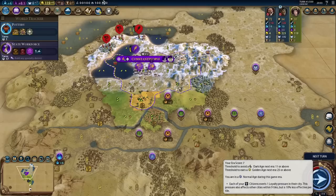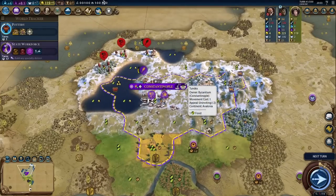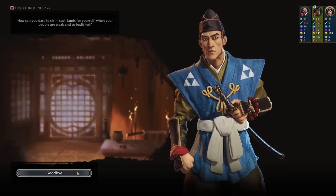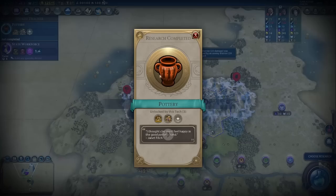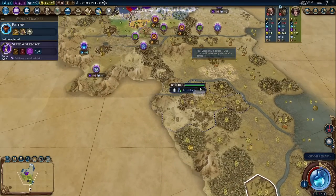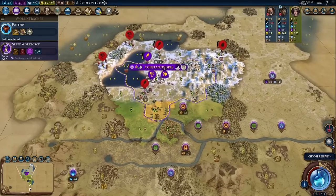If only I can get a Heroic Age after this next one, that would be even better — then we could get Monumentality. That's the plan: try to get Monumentality. Anyway, I have to kill all of these barbarians. Hopefully Japan is not going to ruin all this — there's Geneva between him and me, hopefully that will stop his progress. I wouldn't want him to settle a city in this area and ruin my entire plan.